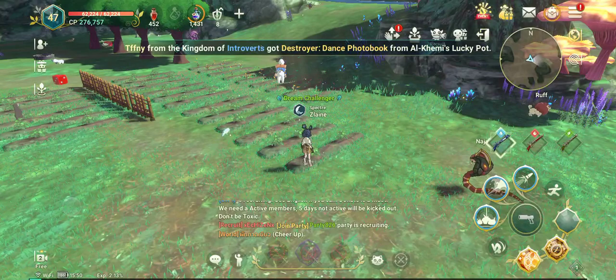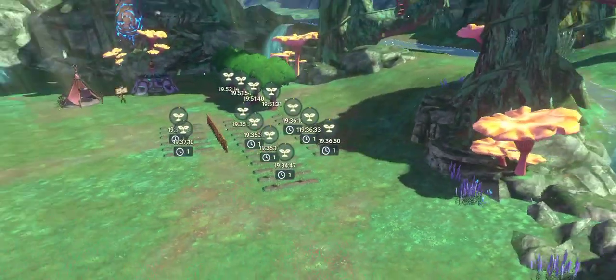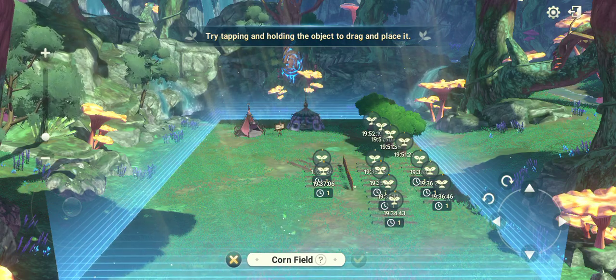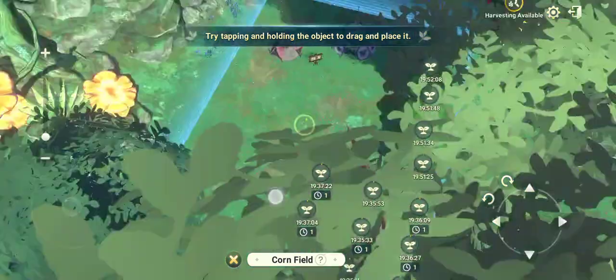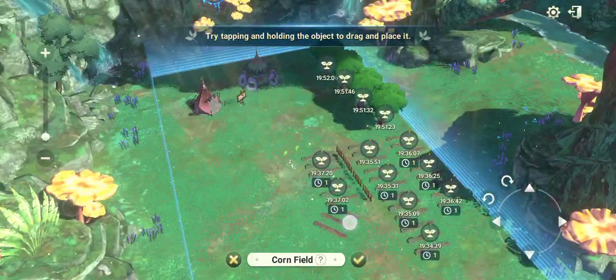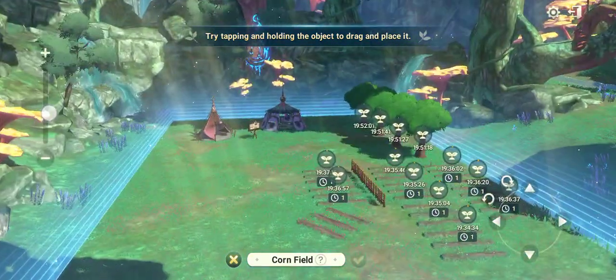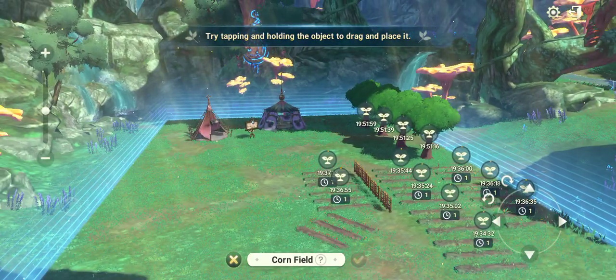On the top right you can adjust it so you can see one more field. You can raise it here, and you can drag it — the angle is on the left side and you can move it around with the Joy-Con as well.